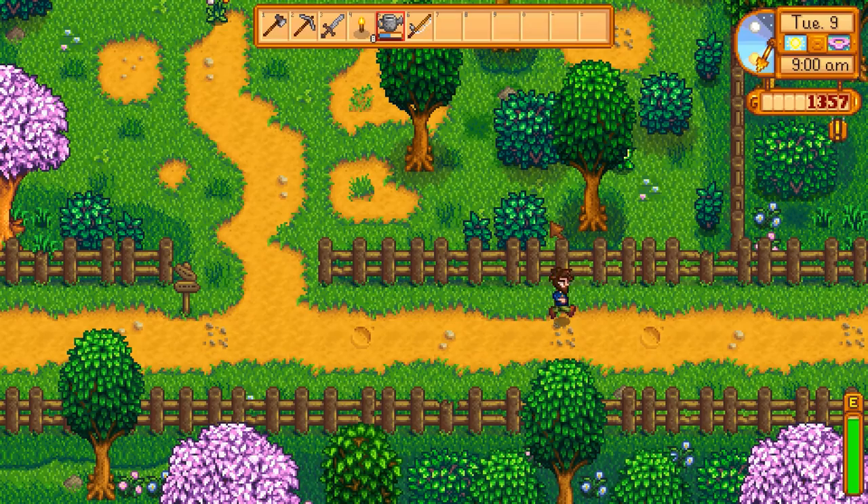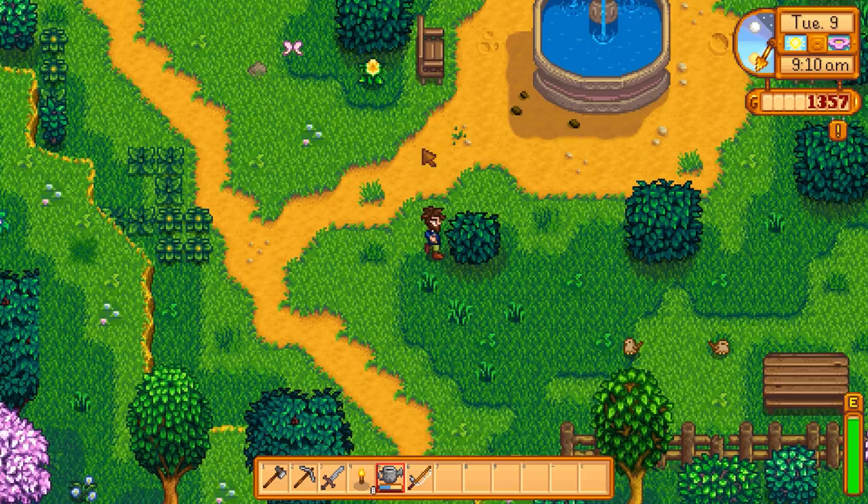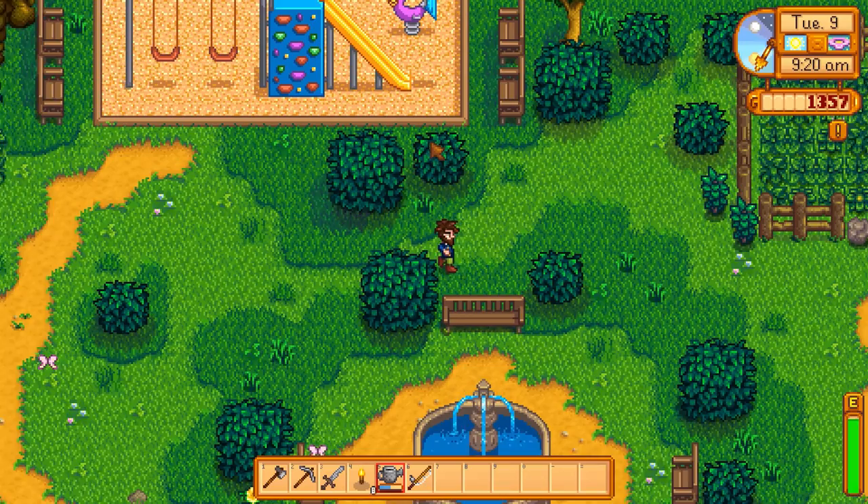We have the initiation quest — slay 10 slimes, earn a place in the Adventurers Guild. We could totally do that. 10 slimes is no problem. We'll go down there and get some more copper. It is 9 AM, so the carpenter shop should be open this time. We can actually see what it costs to build more things for our farm. We're going the wrong way just a little bit here, but we can still get there.